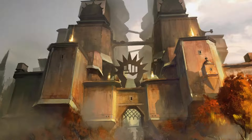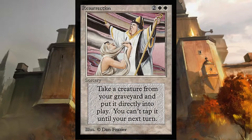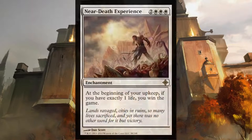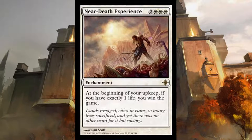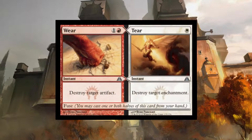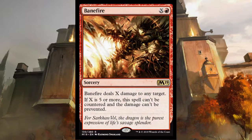Now let's talk the sideboard, and I always encourage you to adjust it to your meta — what are people playing at your local game store? We have two Resurrections in case one of your creatures is constantly in the graveyard, three Path to Exile if your opponent is running early game creatures that can threaten you, and two Near-Death Experience as an alternate win condition, especially if your opponent is playing burn. You have one Torpor Orb — if you replace Volcano Hellion with Near-Death Experience, you can sideboard in Torpor Orb to stop other enter-the-battlefield triggers. You have two Wear or Tear for enchantments or artifacts, two Tormod's Crypt for graveyard hate, one Glorious End for any opponent who likes to storm, and two Banefire for general-purpose burn that can make it through control.